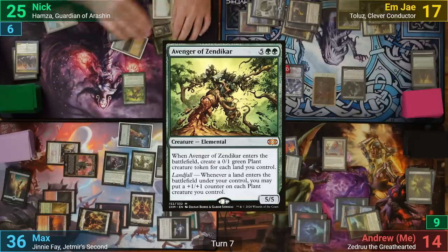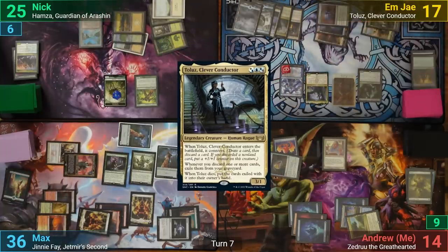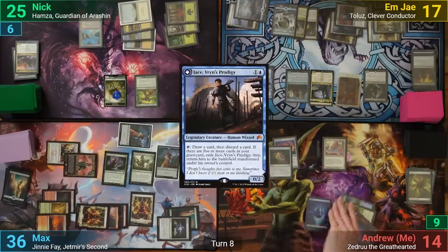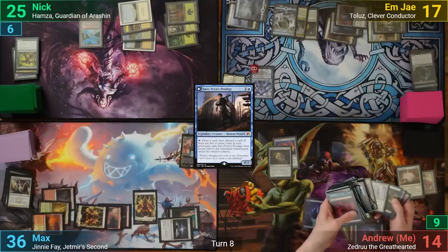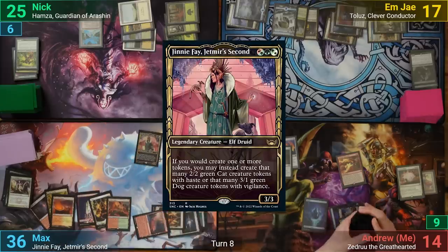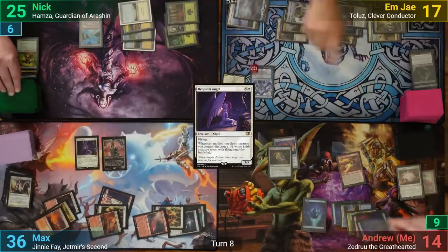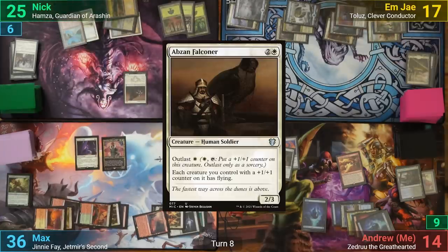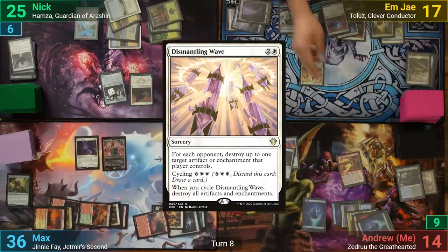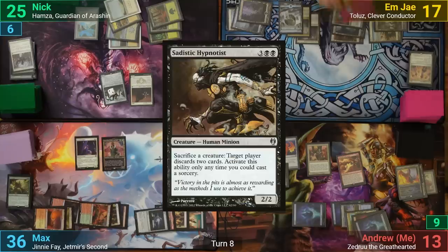Nick draws and plays Avenger of Zendikar, making eight Plant Tokens with his enter-the-battlefield trigger, and passes. MJ draws and recasts Toulouse, discarding a Plains to its Connive trigger. They downtick Narset, revealing Dismantling Wave, then cast Jace, Vryn's Prodigy, and pass. I draw and play End Hostilities. This destroys my Rector, which allows me to grab Sunbird's Invocation from my library, putting it into play. Max draws and plays a Cinder Glade, recasts Ginny Fae, and plays a Requiem Angel. On the end step MJ activates Geier Reach Sanitarium to make Max discard a card while the rest of us loot. Nick draws and plays an Abzan Falconer and a Hangarback Walker with two counters in the X, then passes to MJ. MJ draws and casts Dismantling Wave, but I respond with Dovin's Veto. The Sunbird's trigger gets me an Oath of the Liege, and MJ follows up with a Cidistic Hypnotist and passes.